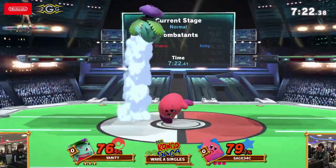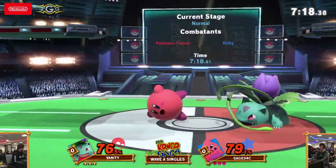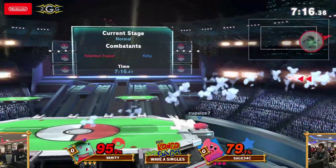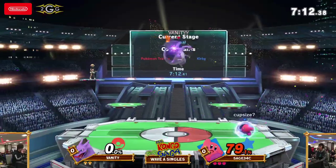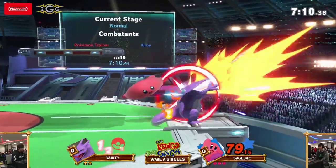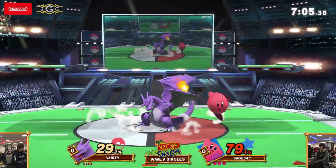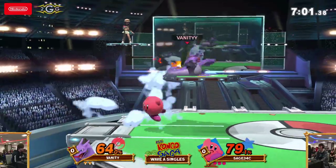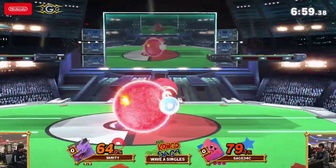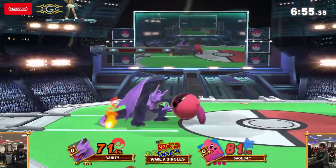Actually getting onto the stage — a ton of damage off of that! That forward air off stage is going to clean that one up, really nicely placed right around where Ivysaur ends up looking for Vine Whip. Because you have that range problem with a lot of the Pokemon Trainer characters. Oh my, already at 64 percent — some nice stuff here.